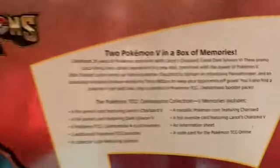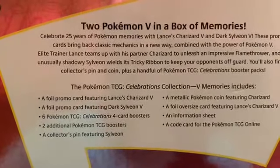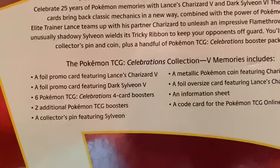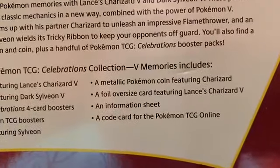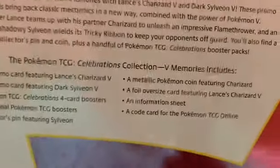V Memories. Full promo card, Lance's Charizard. Full promo card featuring Dark Sylveon. Six Celebration Packs. Two regular packs. Sylveon pin. Metallic Pokemon coin. And a full oversized card of Lance's Charizard. And an information sheet and code card.